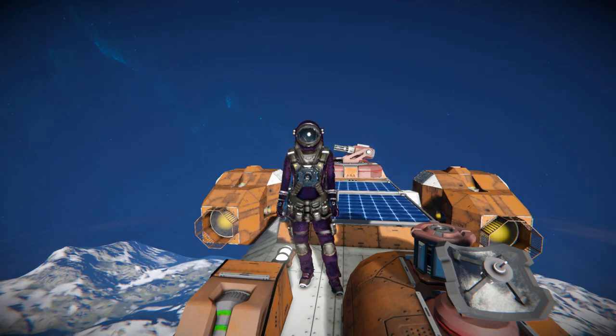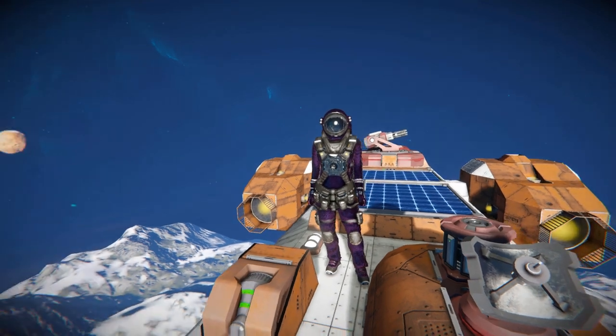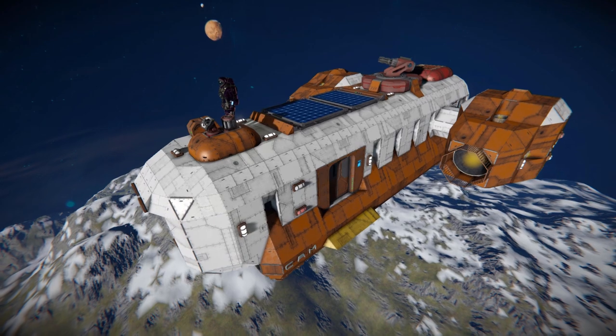Hello and welcome back to another Space Engineers showcase video. In today's video I am once again taking a look at one of your designs that you have linked to me in the comments section of one of my videos. For today we are looking at another small ship and this one is called the PDE Cambrian SPCH MK01, which is this lovely thing right here.